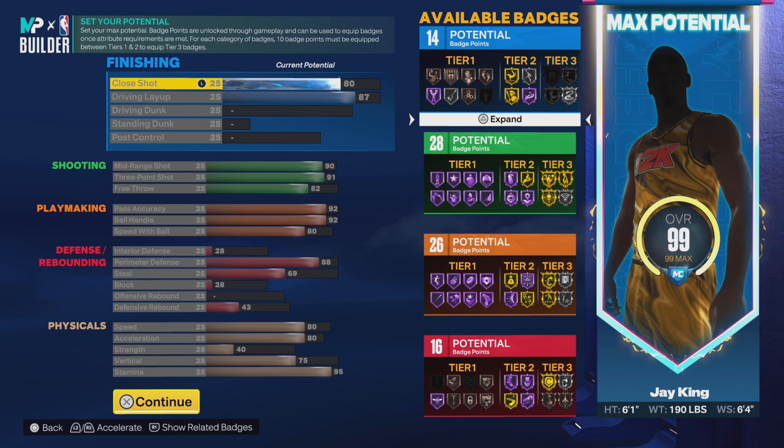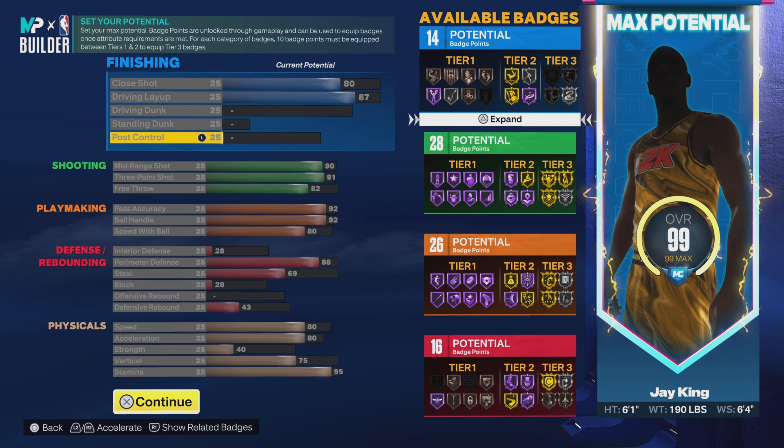Close shot is 80. Driving layup, 87. We ain't got no driving dunk, no standing dunk, no post control. If you know Jason Williams, you know that's pretty much accurate — he's all layups as far as finishing goes. And that gives us 14 finishing badges.